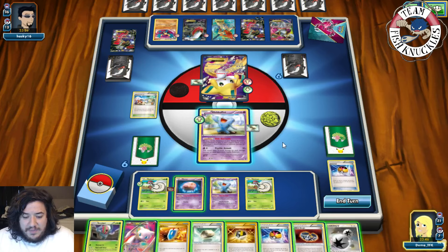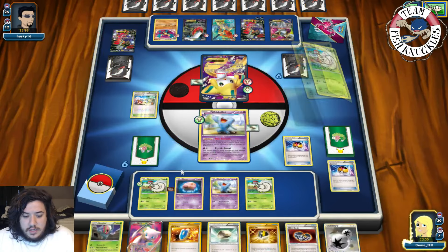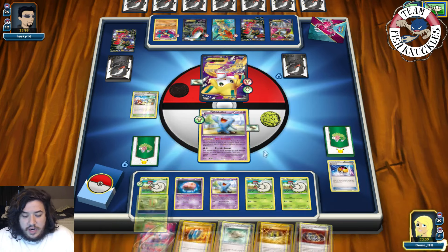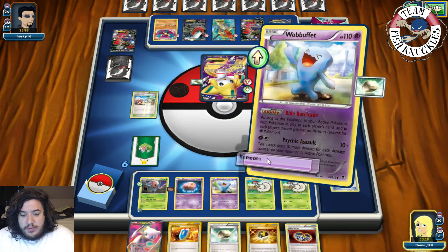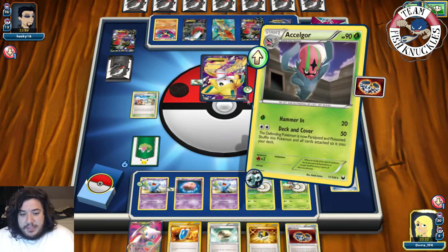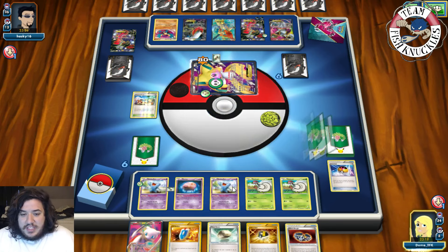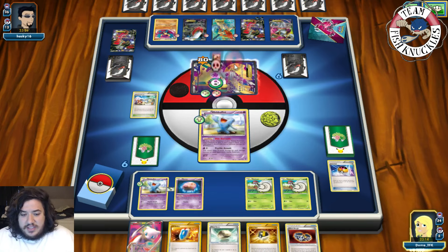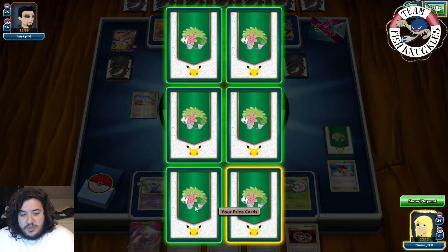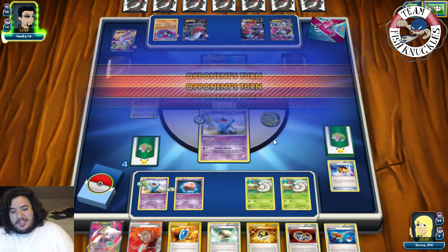On our turn we get a Love Ball. Love Ball for a Shelmet. We'll put down Shelmet, attach a DCE to our Accelgor, and retreat into Accelgor. We go for Deck and Cover, doing 80 plus poison — we'll knock out Jirachi. We take a knockout, doing 80 plus poison to knock it out. We send up Wobbuffet without Float Stone because the opponent could knock it out this turn. We'll take 10 damage, going up to 90 HP. We go down to four prize cards — we draw Super Rod and Lysandre.